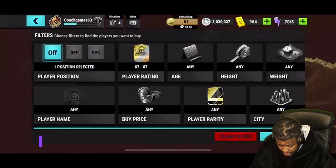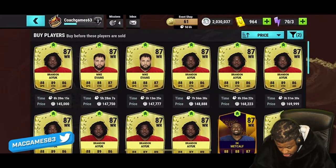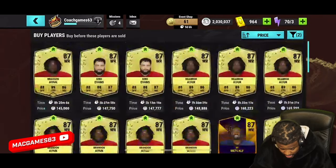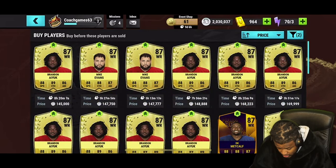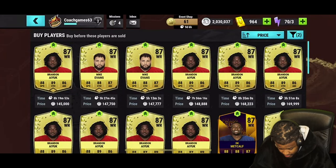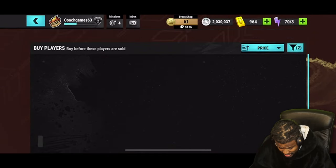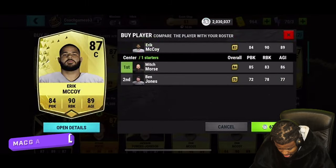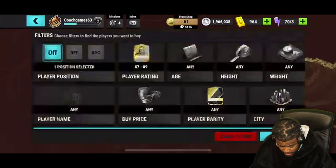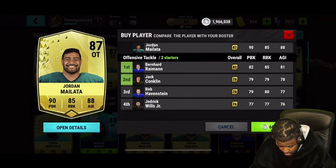Wide receivers are a pretty penny — Stefan Diggs is there but these prices are crazy. We'll have to get Mike Evans eventually. Let me look at other positions first. I already have a center — an 82 or 84 — but I'm going to upgrade to an 87 center. Boom, picked up the new center.